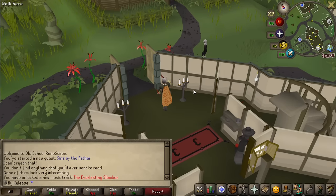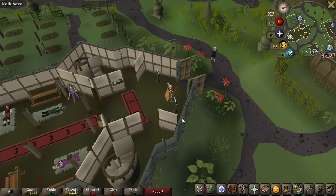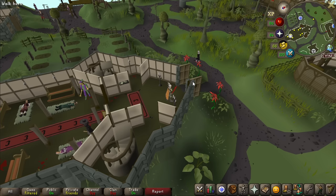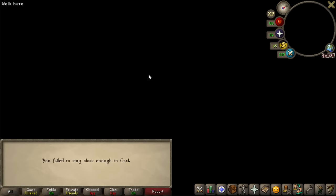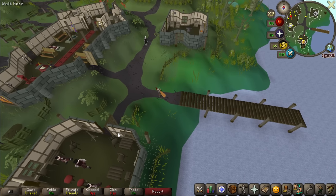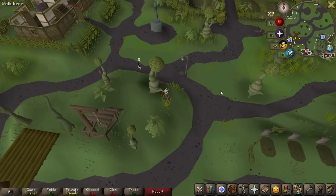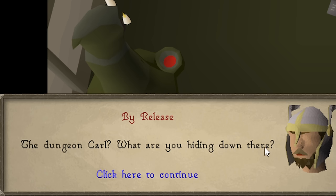Time to stalk Carl. I'm really curious why Jagex thought a following mission was a good idea — as if they've ever been a plus in any other video game. Carl, you're so paranoid turning around so often. Don't look at my sword sticking out from this tree — no one's here. You failed to stay close enough to Carl. I was clearly within acceptable stalking proximity. I had him right where I wanted. Oh, good — Velioff moved. I thought he was going to blow this whole operation just loitering over there.